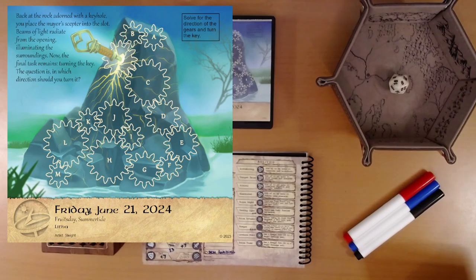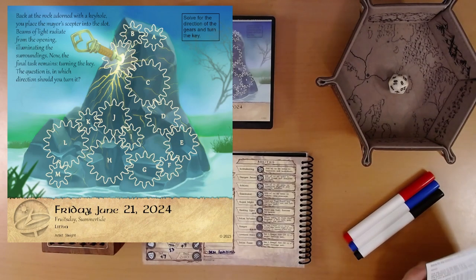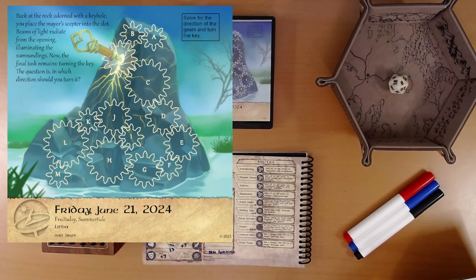Solve for the direction of the gears and turn the key. The goal is on the back. It gives us our goal here. The key turns on the gear that is not labeled — the one between B and C — and turns in the same direction as the gear it is on. The answer to each number will be either clockwise or counterclockwise. We have five numbers here, five steps to take. Make your guesses for each number before you check the solutions at the bottom.